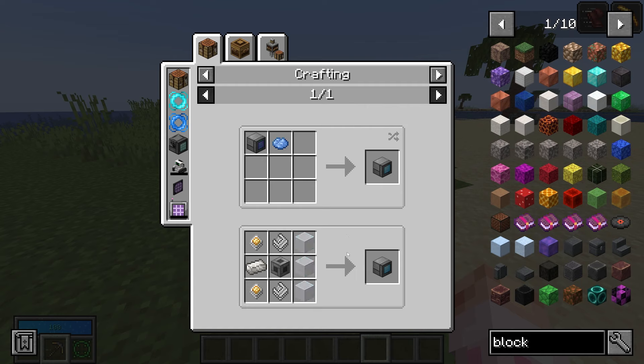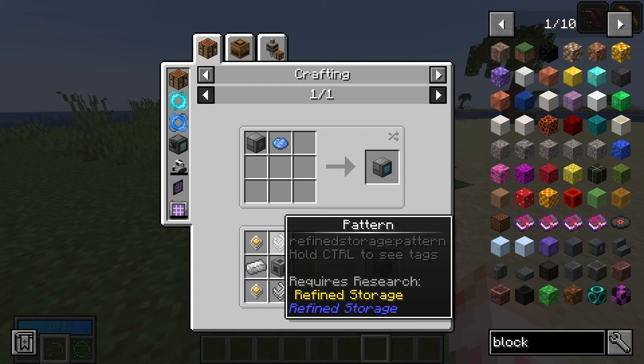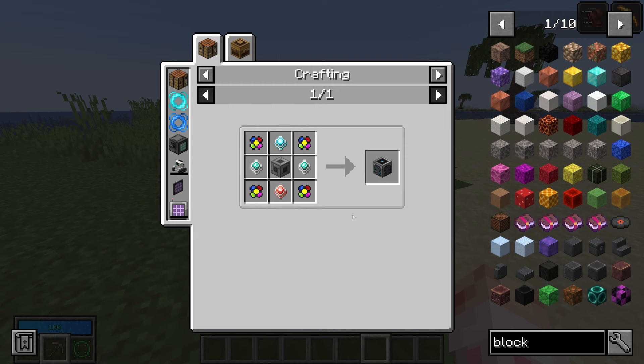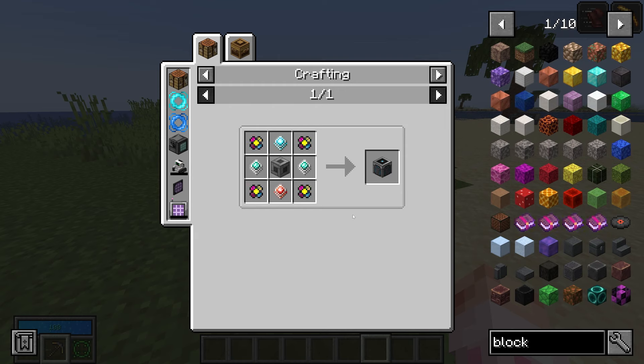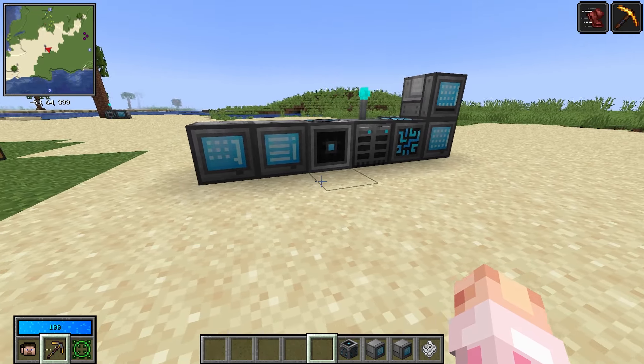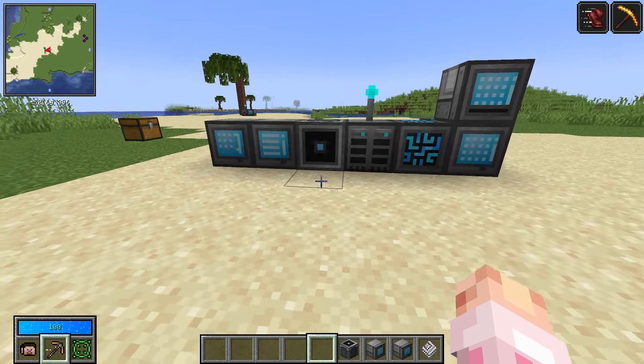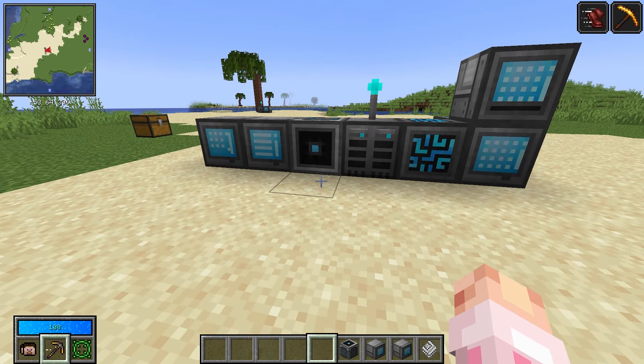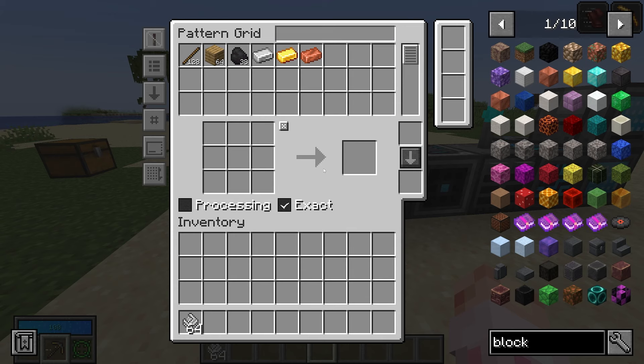The pattern grid does require an Omega Pog, so it's pretty expensive but extremely worth it. You'll need a crafting monitor, which is sort of the CPU of crafting — just patterns and machine casings, a little bit of glass and improved processors. And you need a crafter, which is a little expensive, but one crafter can craft a ton of different items. You're free to connect these however you'd like to your system.